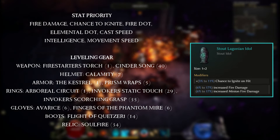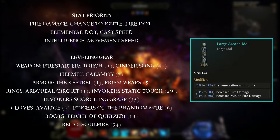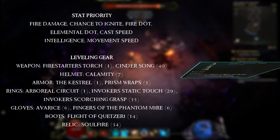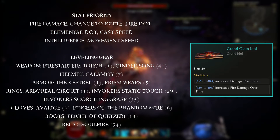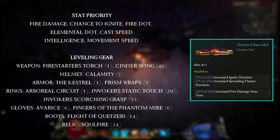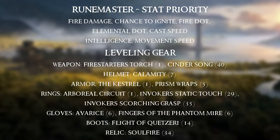For idols: the Stout Idol gives chance to ignite on hit and increased fire damage. The Large Idol gives fire penetration with ignite plus increased damage. The Huge Idol gives chance to ignite on fire hit and increased fire damage. The Grand Idol gives increased fire damage and up to 40% increased fire damage over time. The Ornate Idol can give up to 25% increased ignite duration, 25% increased spreading flames duration, and increased fire damage over time. That covers stat priority and leveling gear — next we'll cover useful blessings.